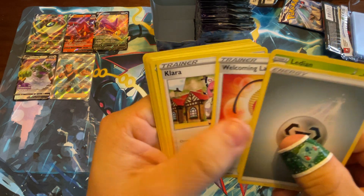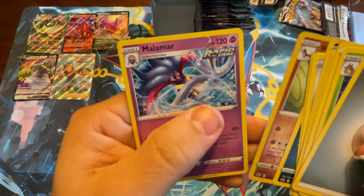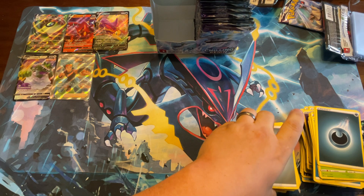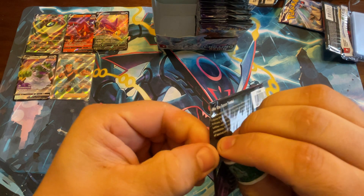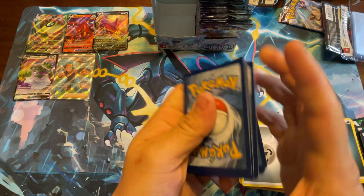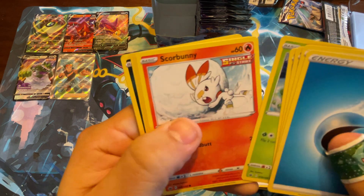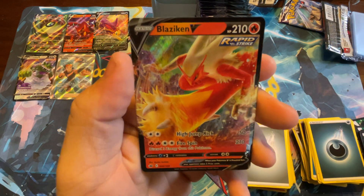Welcoming Lantern, Ladina, Kirlia, Grubbin, Scorbunny, Aaron, Snorunt, Venipede, Galarian Surfskee, Malamar. Warner, Fog Crystal, Hat, Dream, Drizzle, Grookey, Scorbunny, Aaron, Snorunt, Venipede, Cozella, and Blaziken V — Rapid Strike!